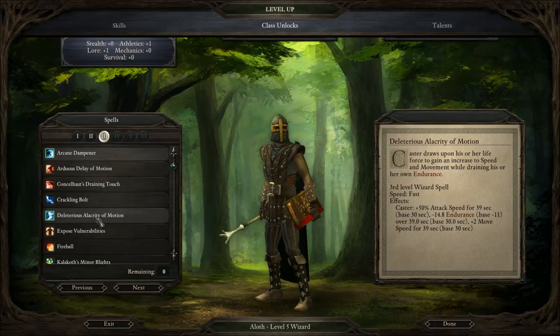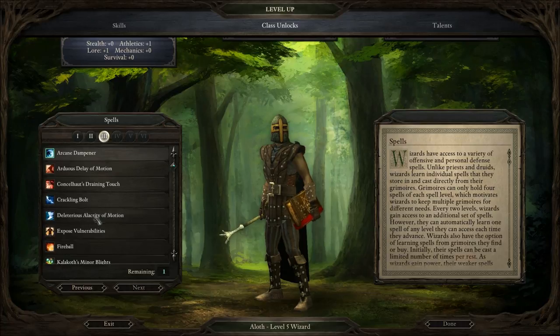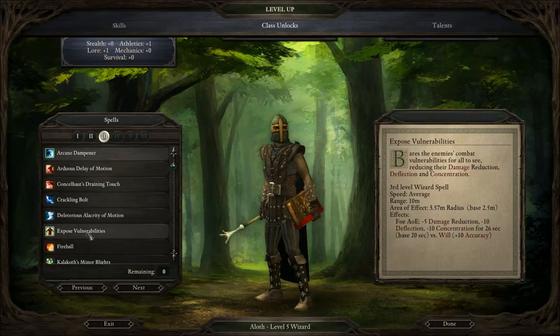Dexterous Alacrity of Motion: caster draws upon his or her life force to gain an increase to speed and movement while draining his or her own endurance. So it's like a haste spell and it drains your endurance. Expose Vulnerabilities: bares the enemy's combat vulnerabilities for all to see, reducing their damage reduction, deflection, and concentration.